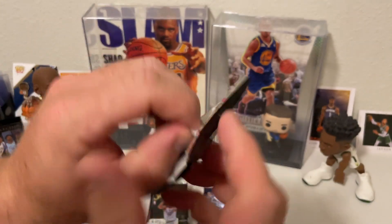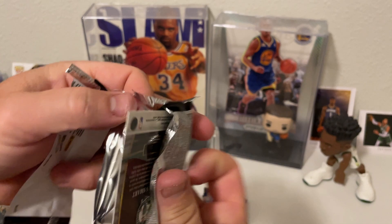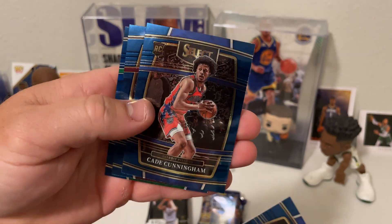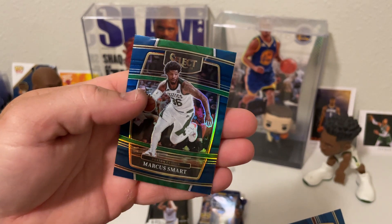Let's see what we get out of this Select. We have a Derek Rose, rookie of Cade Cunningham, Roger Aarondo, and Marcus Martin.